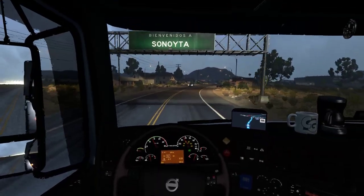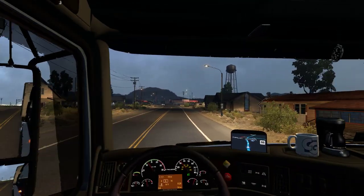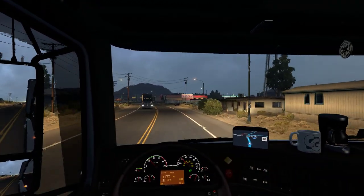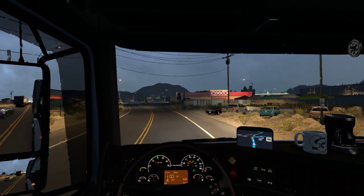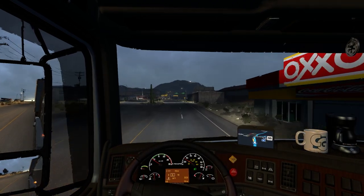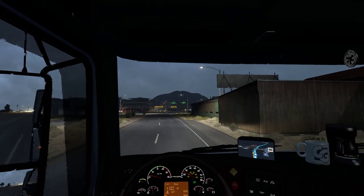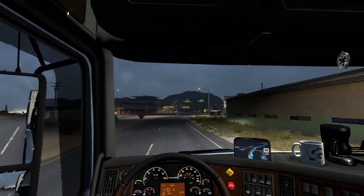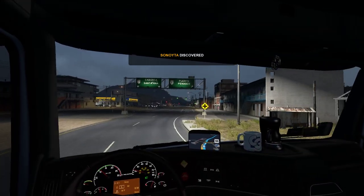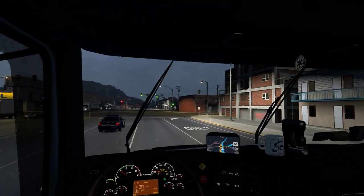In here in Mexico the city limit still shows 55 mph — there's no 30 mph zone when entering. I'm not sure if that's realistic; it doesn't sound very safe with houses on the side. I need to turn right here to detour to Puerto Penasco.